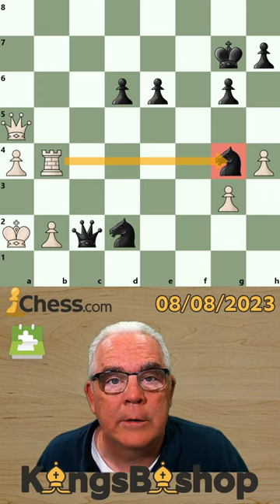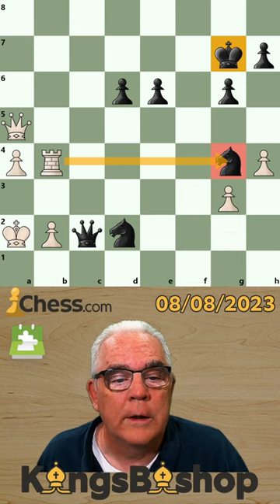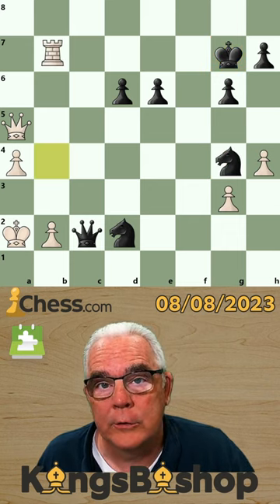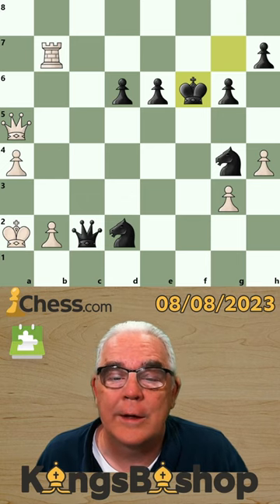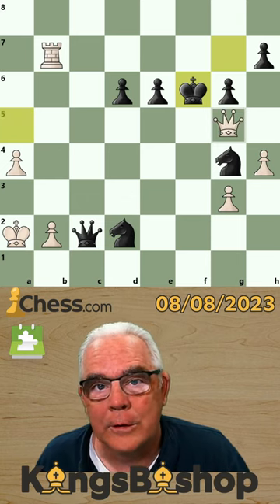We notice that their king is exposed and vulnerable to check, and we can play rook b7 check. If the king goes to the 8th rank, we have a ladder checkmate with queen to the 8th. If he comes to the 6th rank, we have a checkmate with our queen on g5, defended by our pawn.